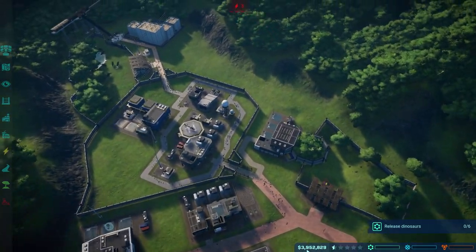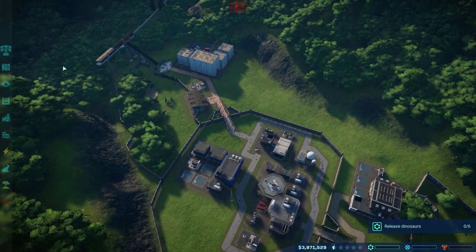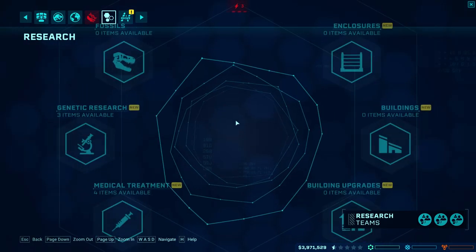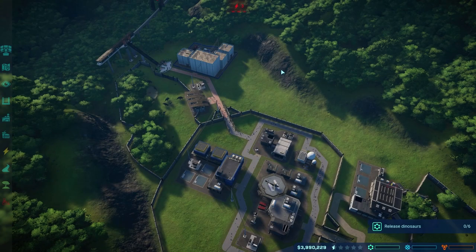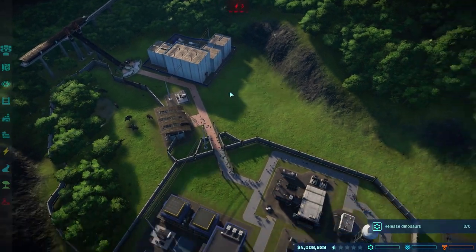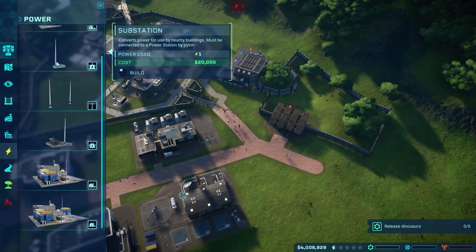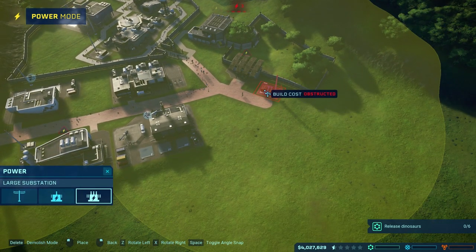We should be set for a while now. We should be fine, we should be able to afford it. We've got expeditions, we've got new research that we can do — some genetic stuff and some medical treatment, no new buildings or anything like that though. This will give us enough power to power all of our things for quite a while. We've got this pen — oh, this actually needs a power station as well. Let's go substation, large.